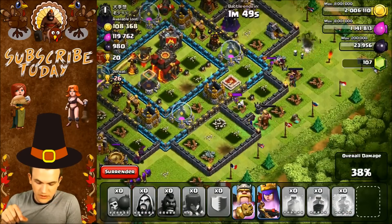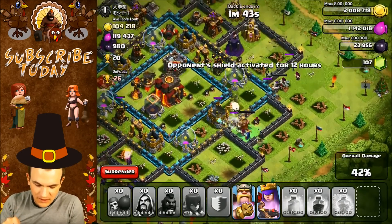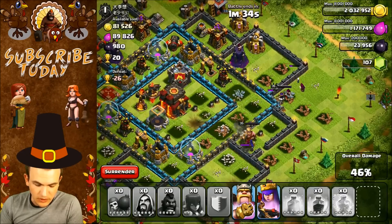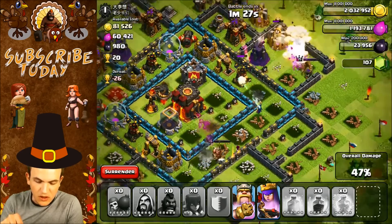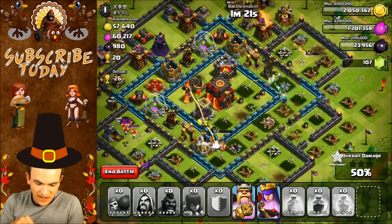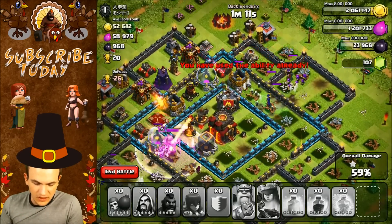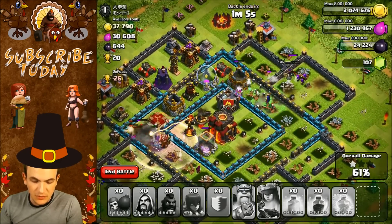No no no — queen please don't start going around. I need to get the king to the center. Sorry, I'm watching my sister's dog and he's barking. The queen is going well, she'll hopefully bust through the wall. The king goes for the elixir storage which might actually lead my queen toward the town hall — never mind, she won't go through that wall. Our only hope is for the queen to go toward the center. That's what I'm struggling with on hogging — I can't figure out how to get my queen to the center once all defenses are cleared.